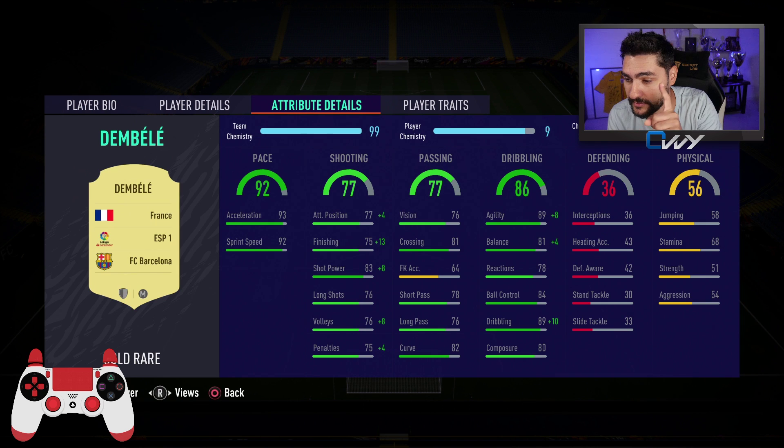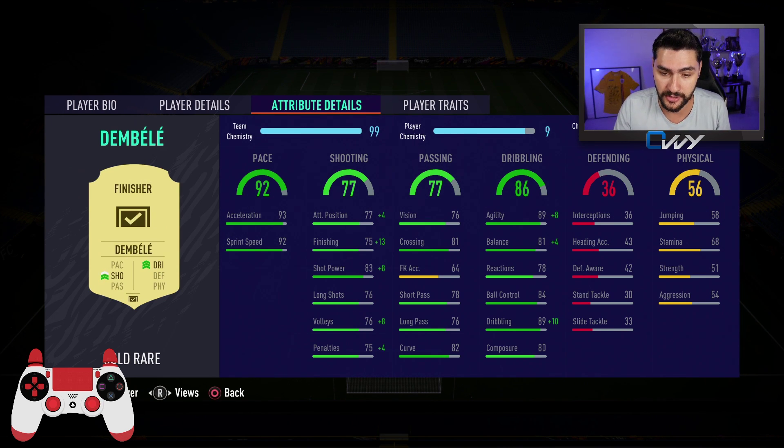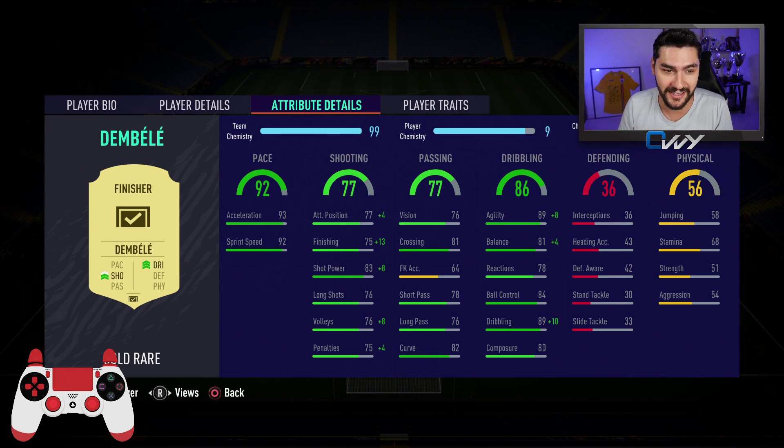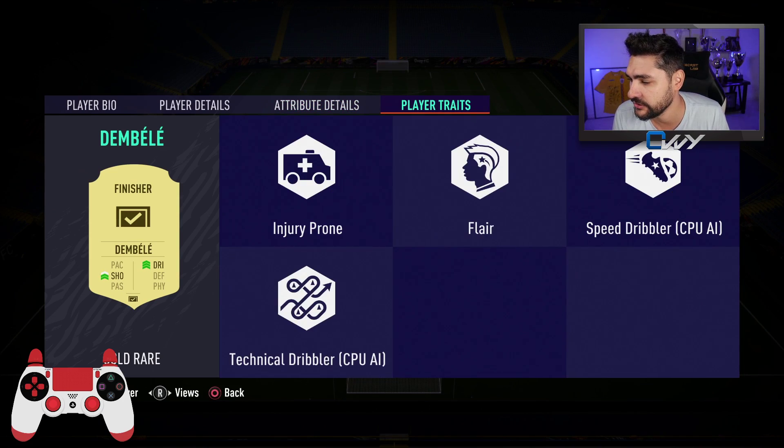Looking at the attribute details, be very careful here because sniper has changed - it's been swapped with finisher. Last year sniper gave you, if I'm not mistaken, the boost in finishing. Now this year it's finisher that does that, so remember that. I had to put a finisher on him in order to improve his finishing - it's kind of obvious. He's at 88 finishing and shot power, 90-plus long shots - not the best. Stamina not the best, but acceleration and sprint speed are super nice.